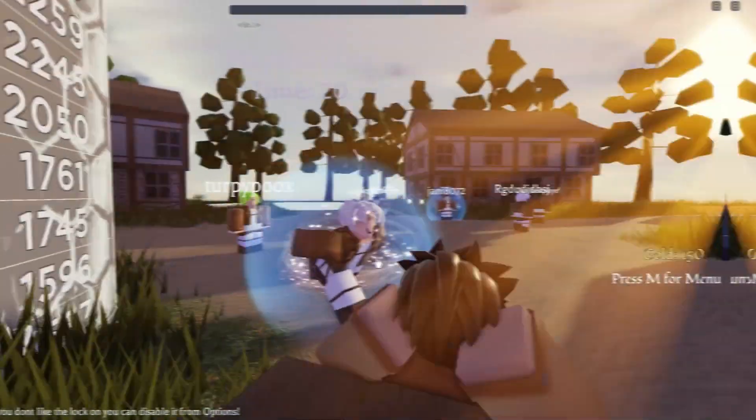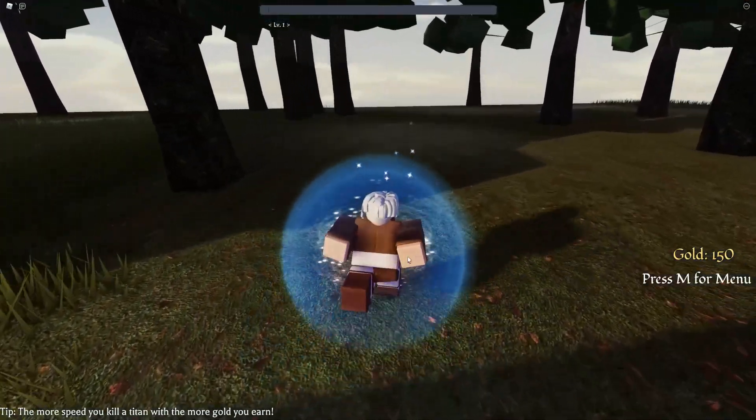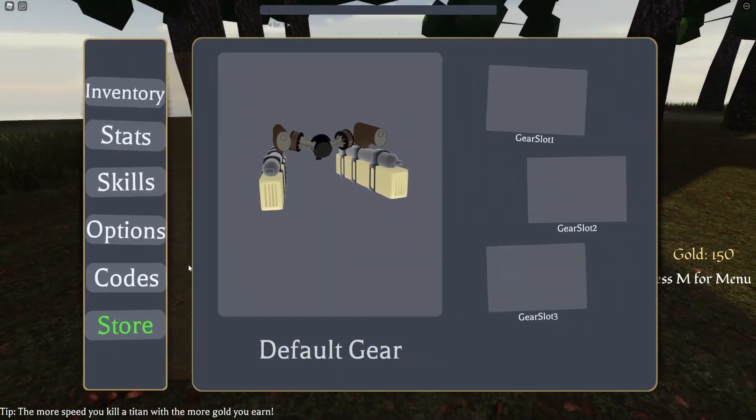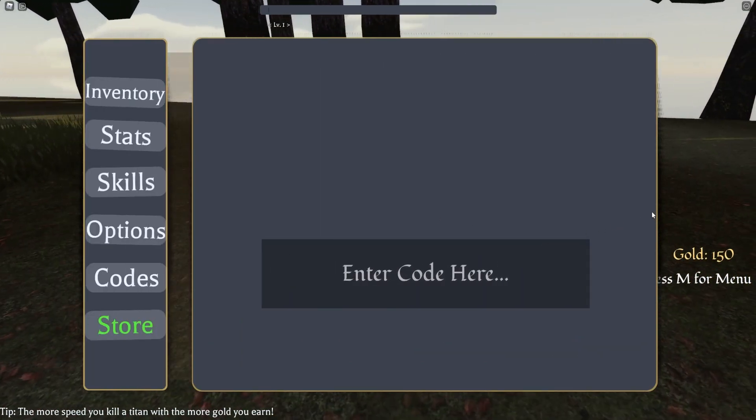If you do not know already, in this game to claim codes you are going to want to click M to open up the menu. I'm not too sure what this is on mobile, but go to Codes and the code menu will come up. These are in no particular order, so let's just get into it.